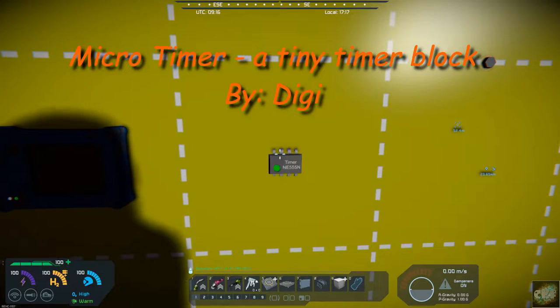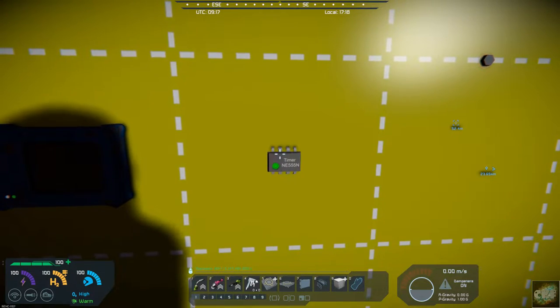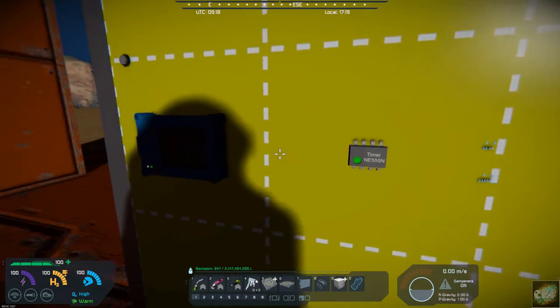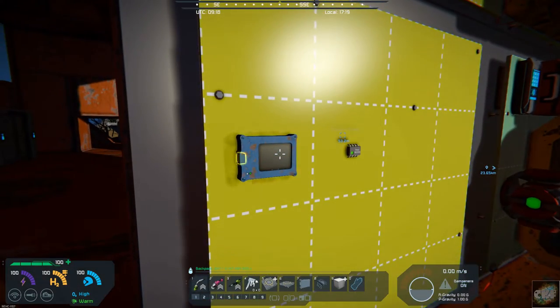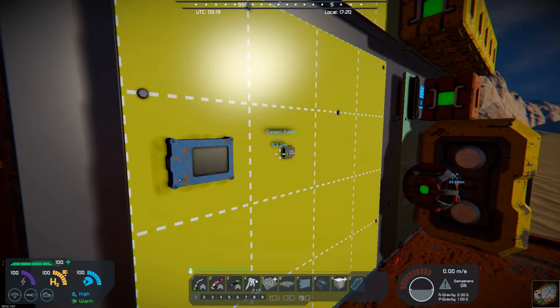You have a small space that you need to work in size-wise. You can see it is very, very small. Here's the micro programmable block and you can see the timer block right next to it. By the way, this is by Digi, so another one of his wonderful mods.